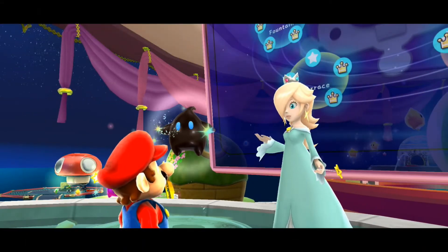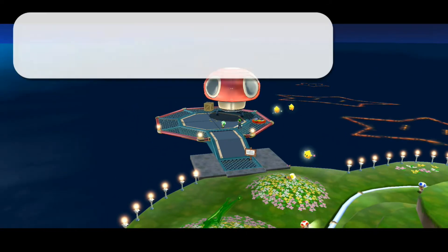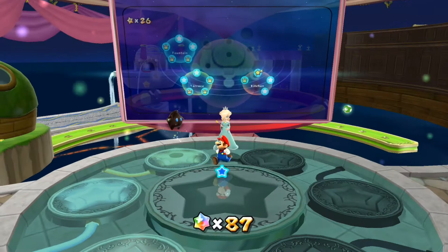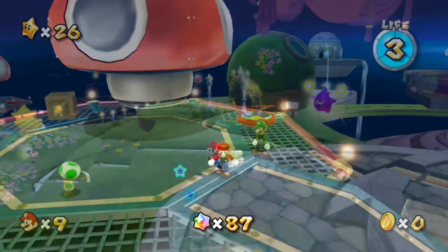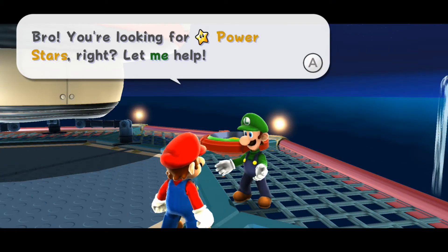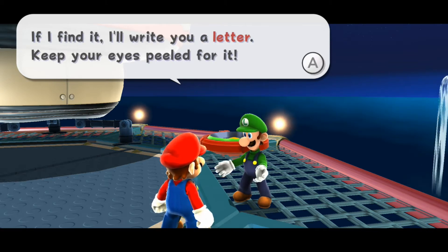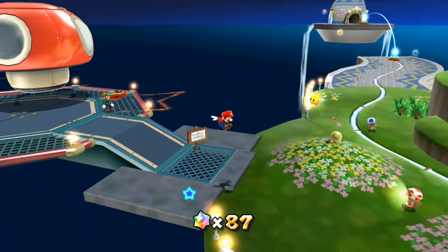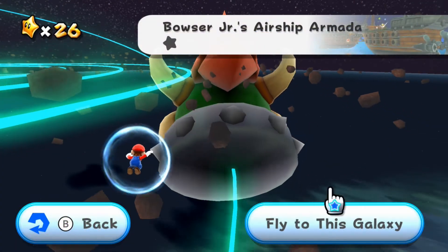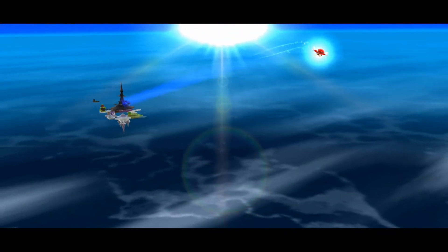Rosalina welcomes us back - she can see Luigi and suggests if we ask him, he'll help search for power stars. We go speak to him over there by the garage. Weegee says we're looking for power stars and thinks we've missed one in the Good Egg Galaxy - if he finds it, he'll write us a letter. We'll do, Weegee. But anyway, let's head straight back to another star. We have unlocked Bowser Jr.'s Airship Armada - another boss level. So I think we should head right into that and see what stars we can get.